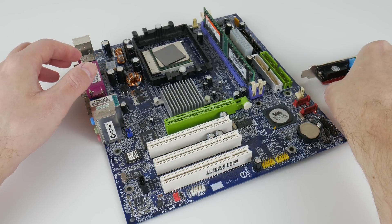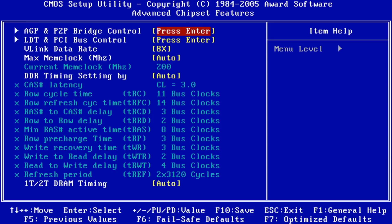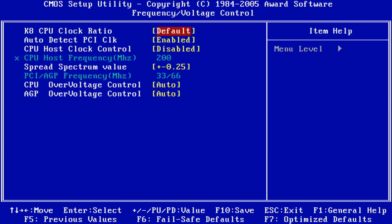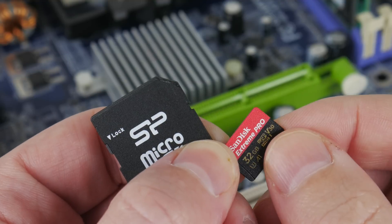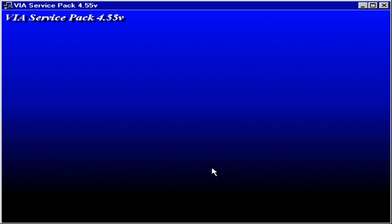We need a Windows 98 retro gaming PC. We've got a Socket 754 system with an Athlon 64 3400+ and 256 megabytes of RAM. Since slow is good especially for MS-DOS games, I went into the BIOS and reduced the RAM speed to 100 megahertz and changed the CPU multiplier to 5x, so it's running at 1 gigahertz. For storage I'm using a SanDisk Extreme Pro with 32 gigabytes, and then I installed Windows 98 and the chipset drivers.